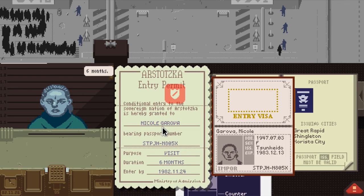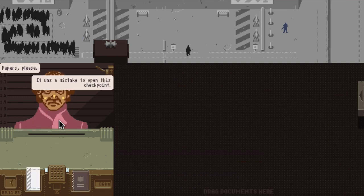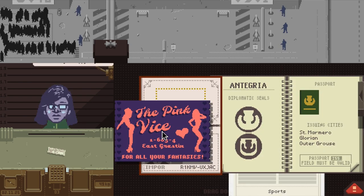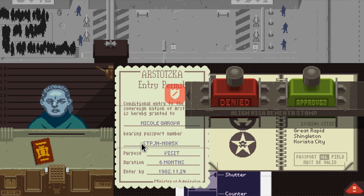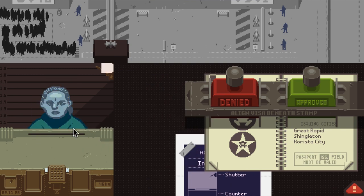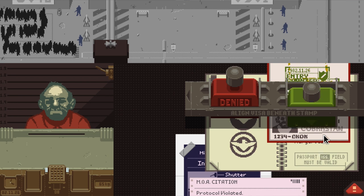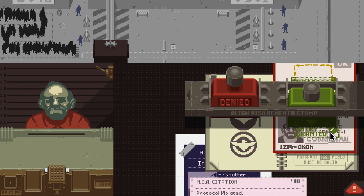As an immigration inspector working at the border checkpoint for the fictional Arstotzka, it's equally easy to be either a soulless pencil pusher or rule-breaking sweetheart. Take bribes from goodtime gals, be a black-hearted swine and stop a mother reuniting with her child just because her pass expired two days ago. Give a big fat phony all the stamps of approval for his adorable fake passport. Bureaucracy has never been so brilliant.